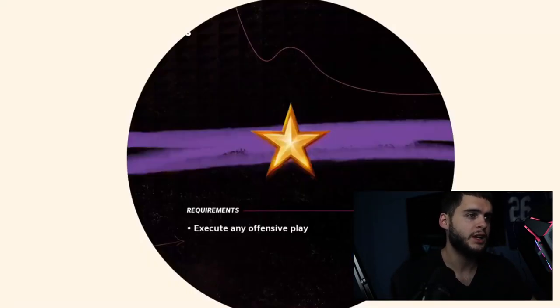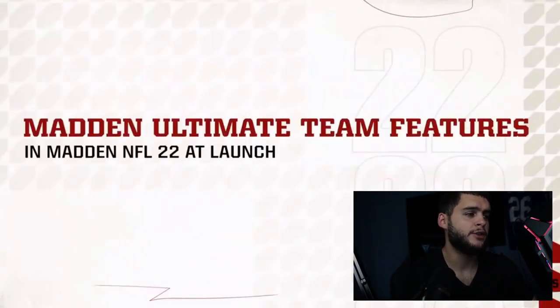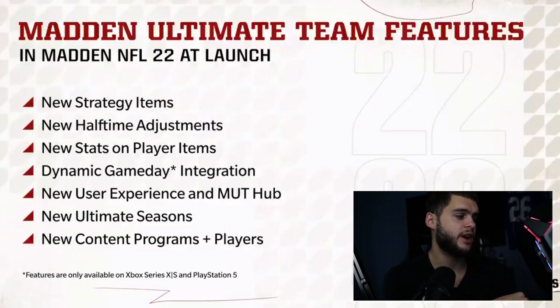Next you can see solo challenges — some basic art for those. Here are the Madden Ultimate Team features at launch: new strategy items, new halftime adjustments, new stats on player items, dynamic gameplay integration, new user experience and MUTHub, new Ultimate Season, and new content programs.